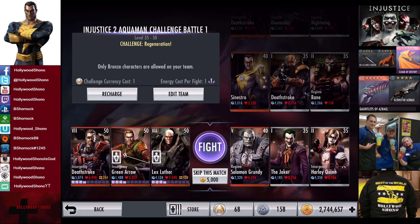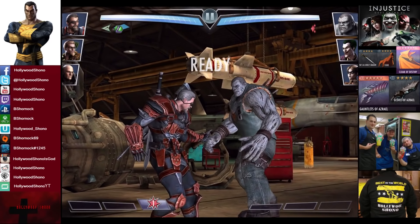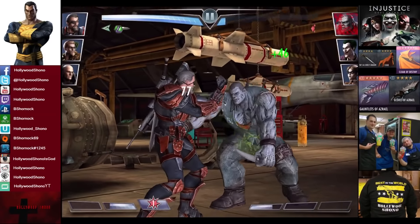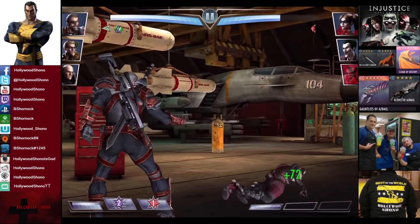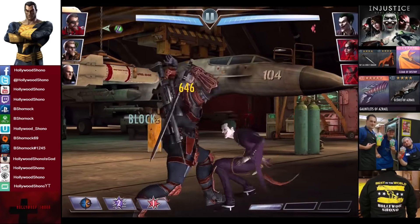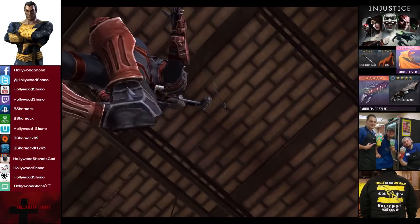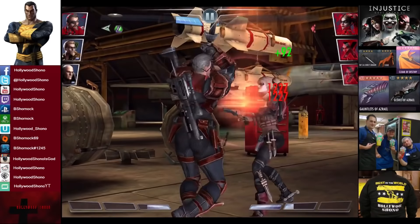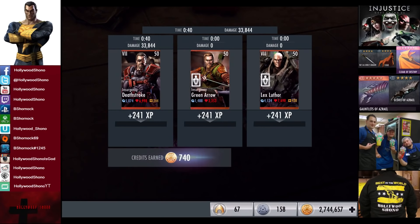In the eighth matchup we have Challenge Regeneration going up against Regime Solomon Grundy, the Joker, and Insurgency Harley Quinn. Skill to match is 5,000 credits. Solomon Grundy eliminated, Harley Quinn is in at one bar — we watch out for the line of fire, blocked for about 1,300. Joker is in — that's really bad. We got the Eye for an Eye, get rid of him and switch back to Lex Luthor. We're still able to get rid of Harley Quinn without tagging out for the victory in the eighth fight. 241 XP, 740 credits.